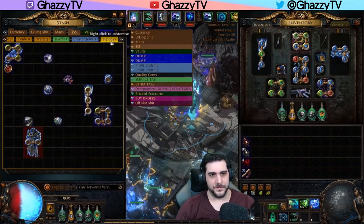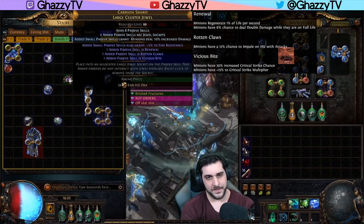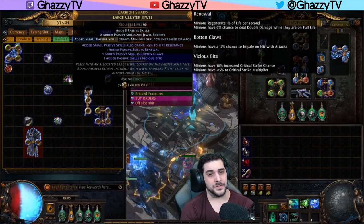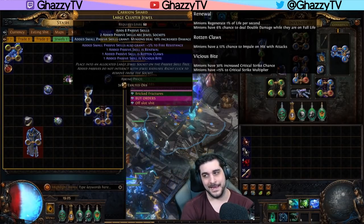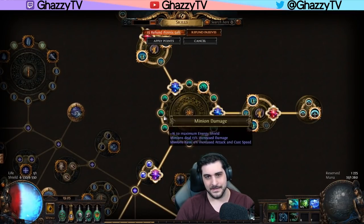Normally, we usually go for a jewel that looks like this. We want to go for Renewal and Vicious Bite with a suffix that we can use whatever we want on, and then we make sure that we get Rotten Claws to put this node in the middle spot, which basically puts it in the middle spot here, and we get access to them here.